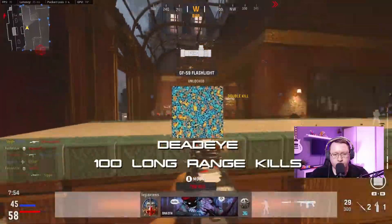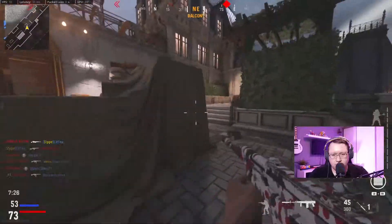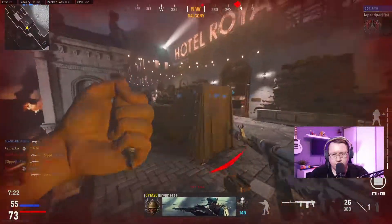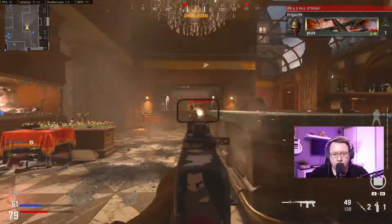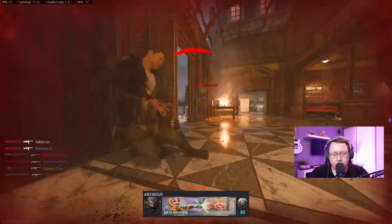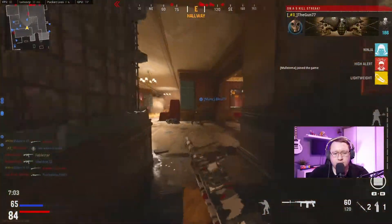Next up we have Dead Eye — 100 long-range kills. Not too bad. You can build this one out with minimal recoil, then jump into Das Haus, aim down the middle, and just keep firing. My recommendation is to put on a thermal sight so you can see better and get those kills. If the opposition aren't in a position to be picked off, go to the right-hand side of the map where there's another corridor for long-range kills.